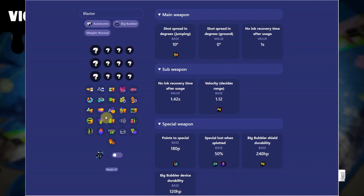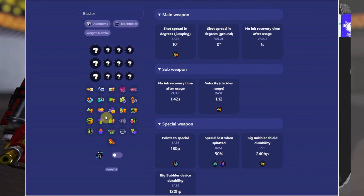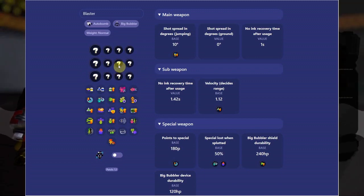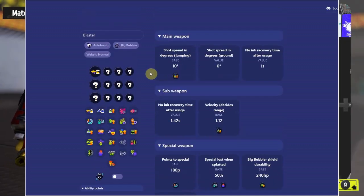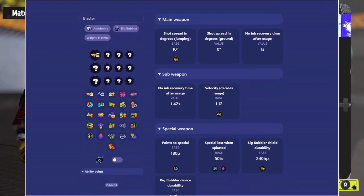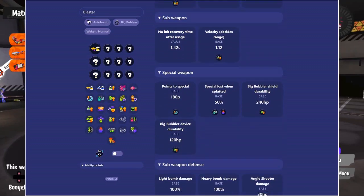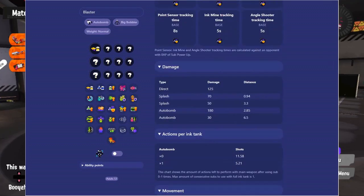If you have any questions that I don't cover, let me know in the comments — I'll be responding to pretty much all comments. For blaster, the question marks are your ability slots on all three pieces of gear. Usually what I run with blaster is one main of ink saver main.